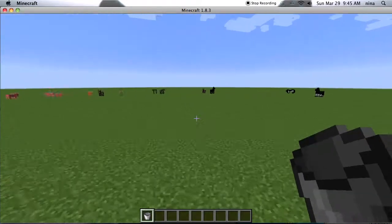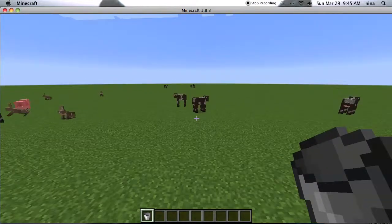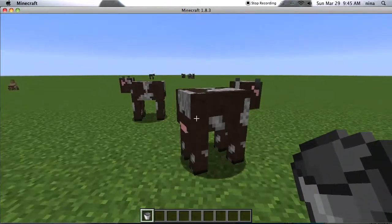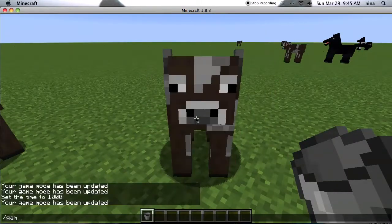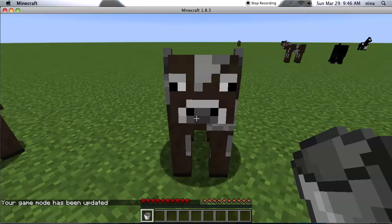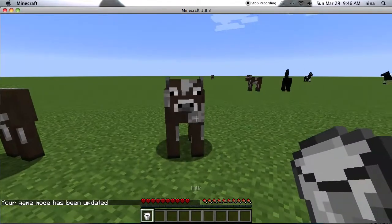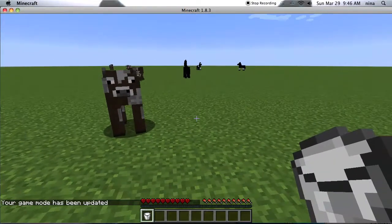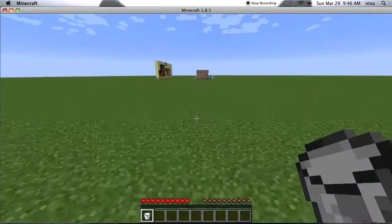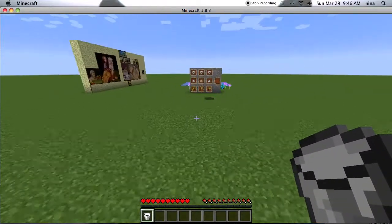So you're going to go to a cow once you have your bucket, and in survival you're going to right click, and you have a bucket of milk. You just have to have three buckets and do that three times. That is how you make a bucket of milk.